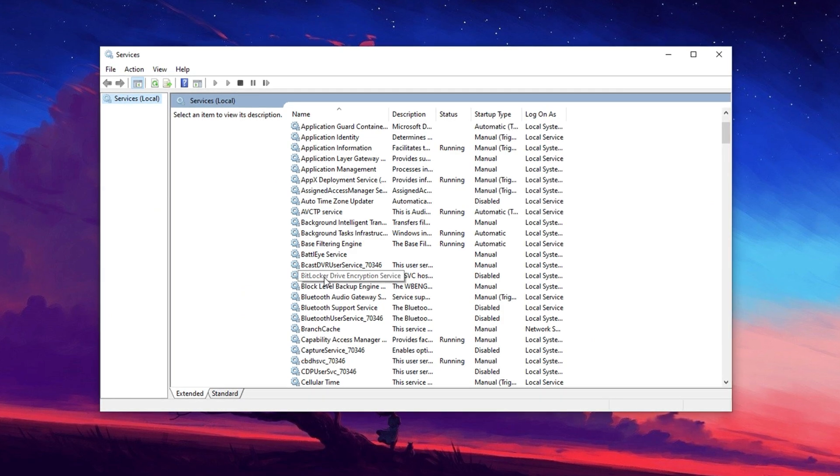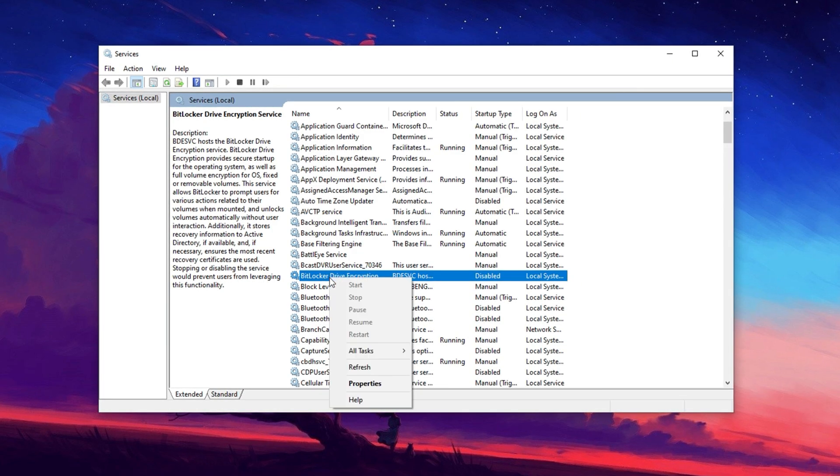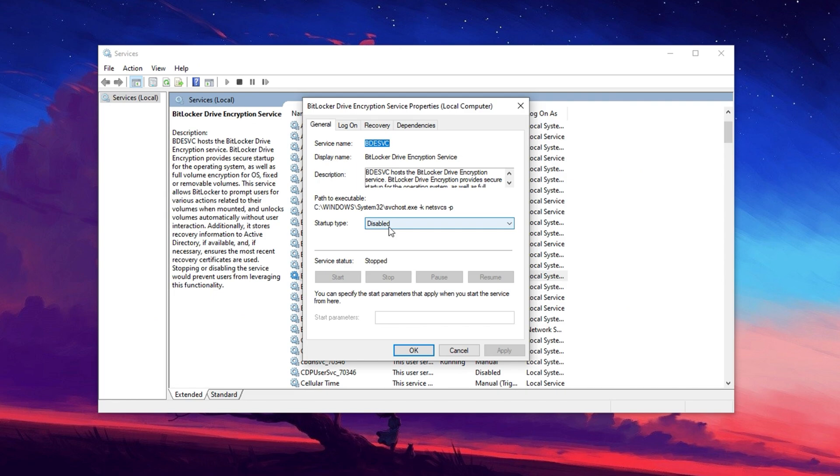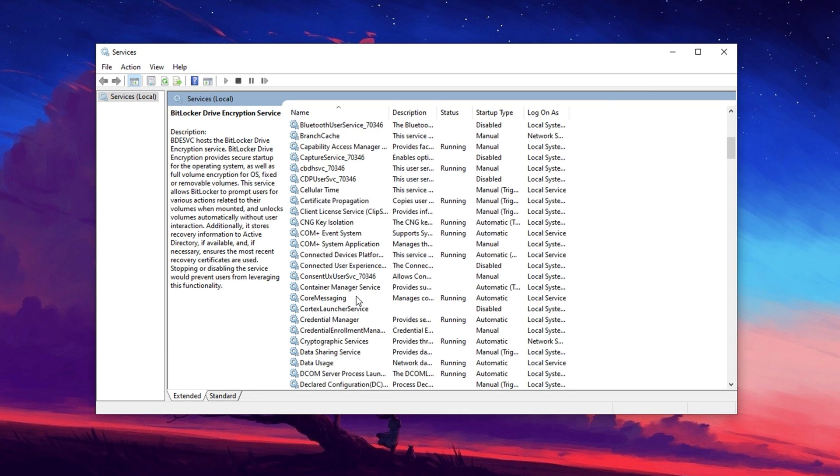First, scroll down to the B section and look for BitLocker Drive Encryption. If you're not using BitLocker, right-click on it and select Properties. In the Startup Type dropdown, choose Disabled. Then click Stop to halt the service immediately, and finally hit Apply and OK to save the changes.